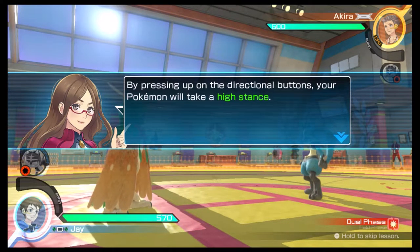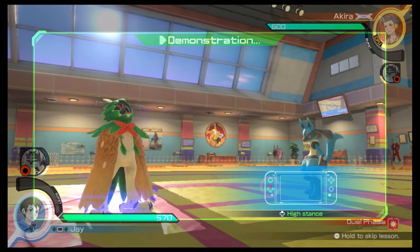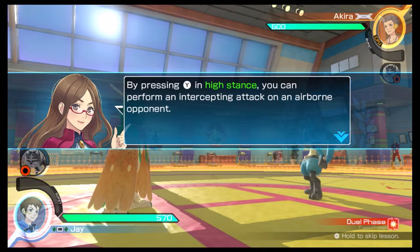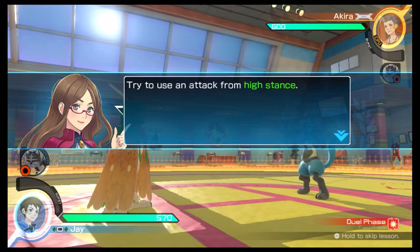By pressing up on the directional buttons, your Pokémon will take a high stance. By pressing the Y button in a high stance, you can perform an intercepting attack on an airborne opponent. In a high stance, you can press the X button to use an attack that will parry low to the ground attacks. Try to use an attack from a high stance.